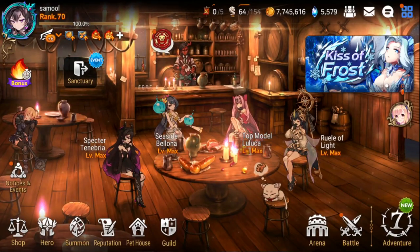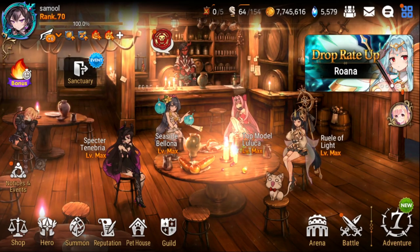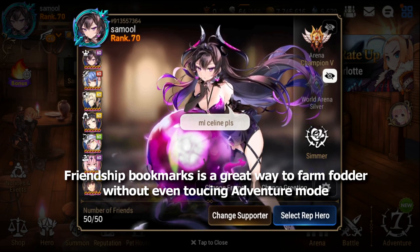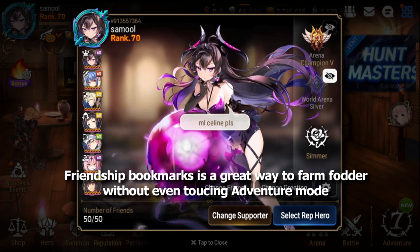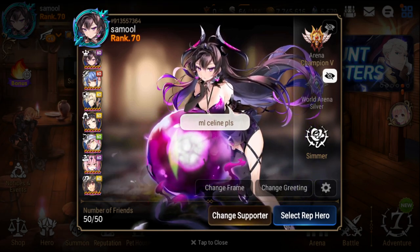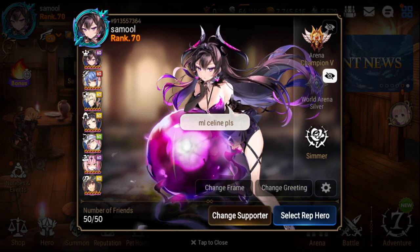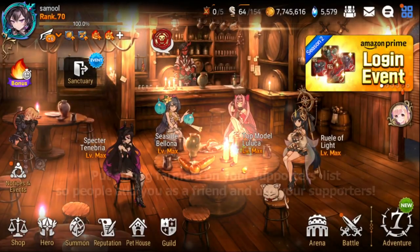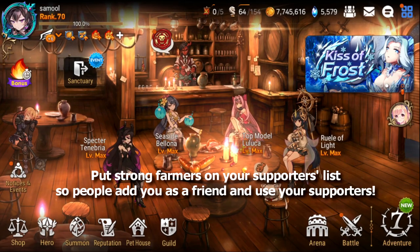Friendship bookmarks is probably one of the laziest ways to farm fodder while not actually doing adventure. As long as you have a good supporter list — like a good farmer and some other good units that people want to use — and you have a lot of friends, I recommend trying to max out on friends as soon as you can, because your name will pop up more in people's lists and they can use you. For every time someone uses your friendship units, you get friendship points. So just by having a strong list, you'll be farming points while you're not even playing the game.